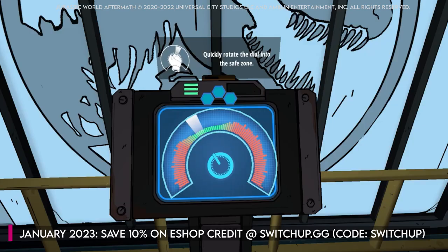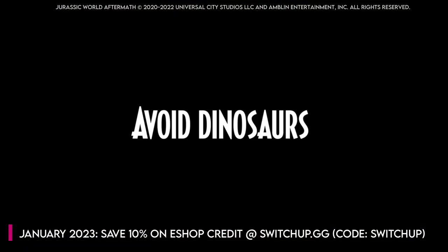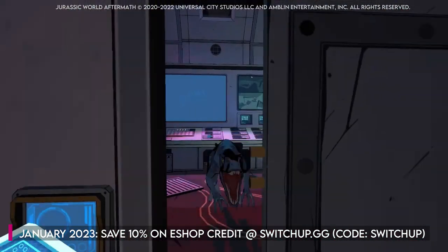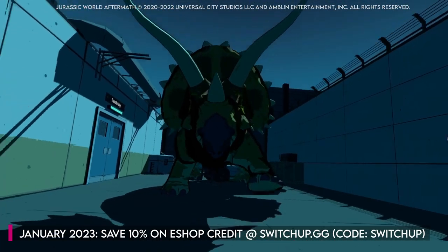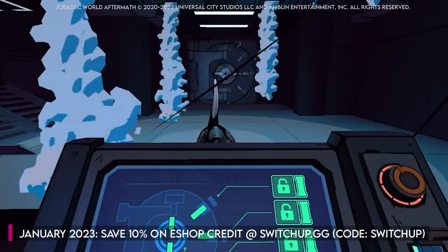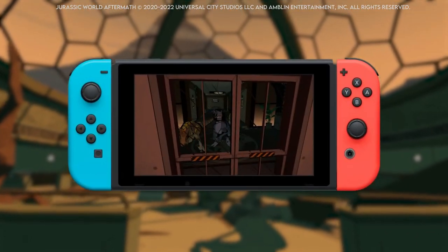If you would like to save money on any of these games, you can use code SWITCHUP over at switchup.gg to buy your eShop credit if you're in the EU or US regions. And if you like the Joy-Cons in the video, there's all the information in the description. Once again, it's a real honour for developers or publishers to want to work with us on their games, so thanks to those guys. To the rest of you, thanks for watching. To our Patreons and members — for all things Switch, all the time — keep it Switch Up!